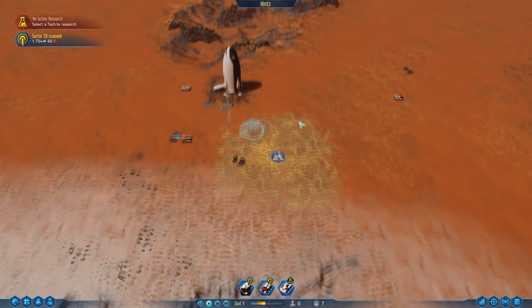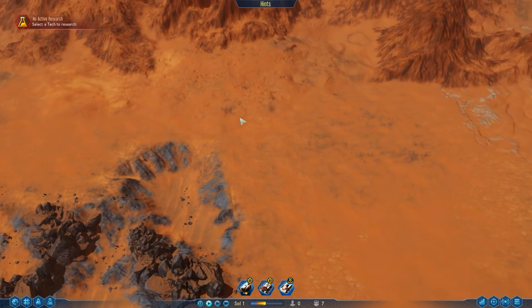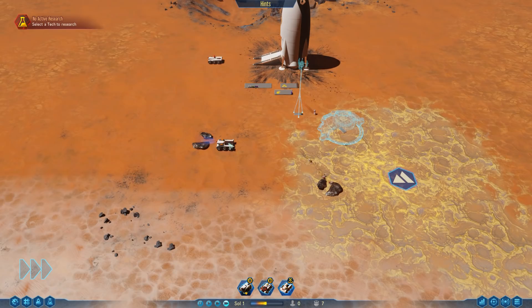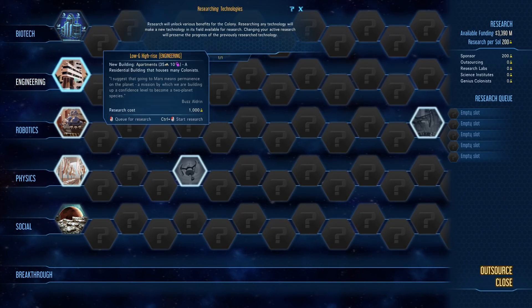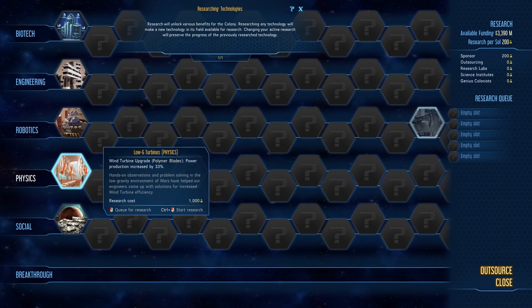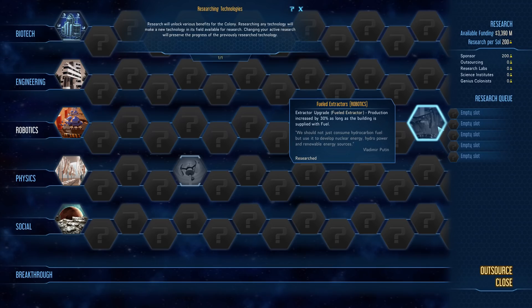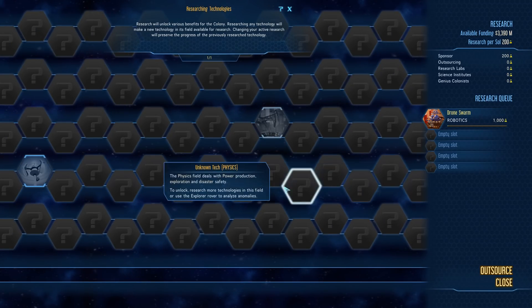We haven't got any water, so we can't make any fuel - that's kind of stuck. But looking around, we have got quite a lot of area that is nice and flat. Let's get our research running. Magnetic fields, I'm not worried about that yet. Drone swarm - drones can be constructed with two additional drones and the drone maximum is up to 80. We also have extractive fuel already researched. Starting off, I think we're going to stick with drone swarm and see how we get on.